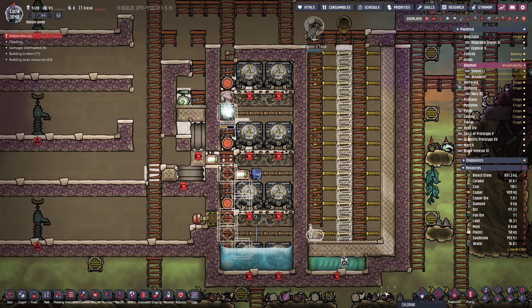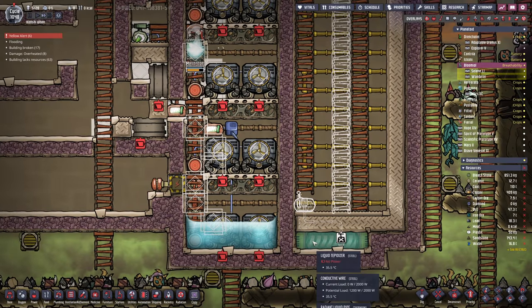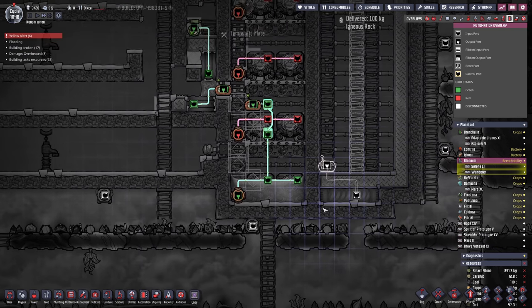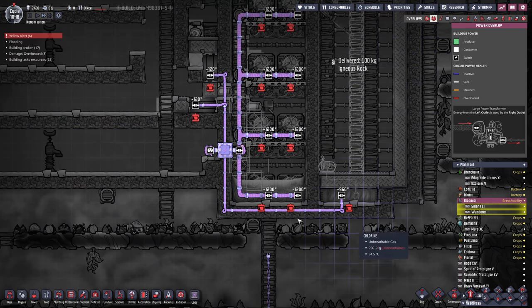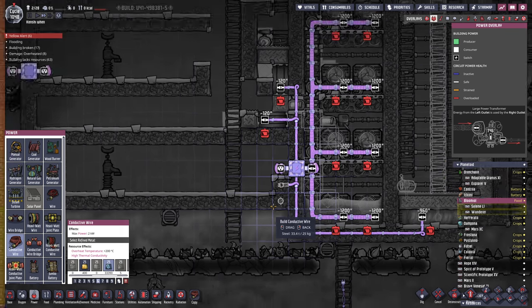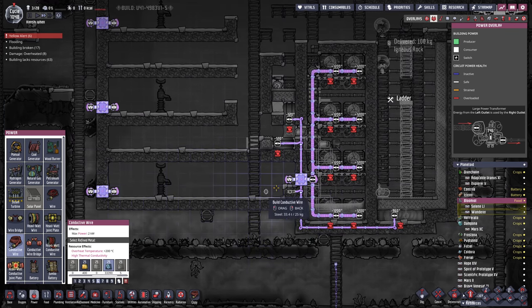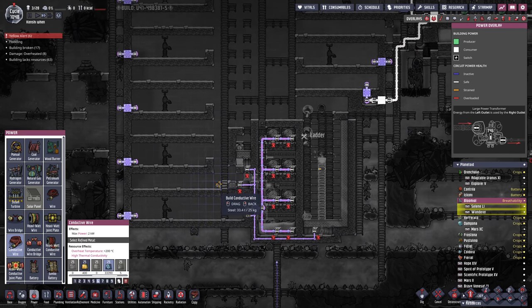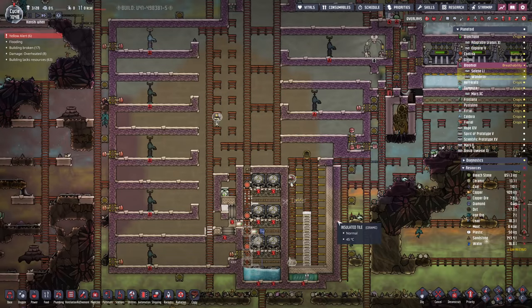Of course, I'm making mistakes left, right, and centre. I forgot to put in an automation signal for this liquid tepidizer before sealing it off, so we'll have to break back in there for a quick second. We definitely have the power going to it — the power is going to be coming over this section. We're going to want to put in a power distribution box down here, with a little bit of a cooling system up above it. It'll all become clearer as it goes along.